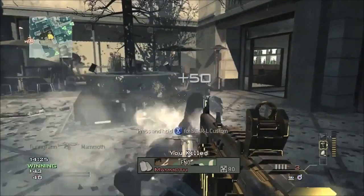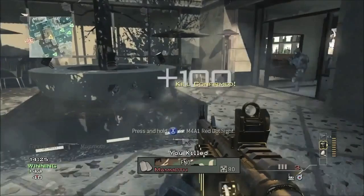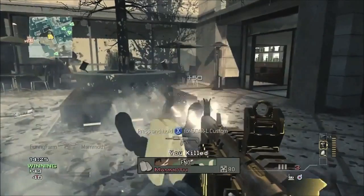Please leave a like and favorite this video. The max level in Modern Warfare 3 is going to be 80, so in order to achieve the gold camo, you are going to have to be level 40 with your weapon. I just want to thank you guys for watching, and as always, have a great day.